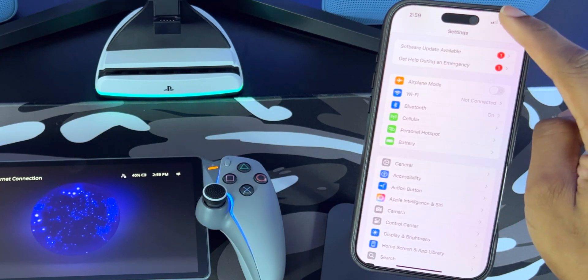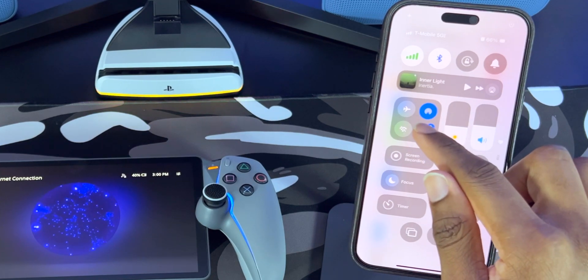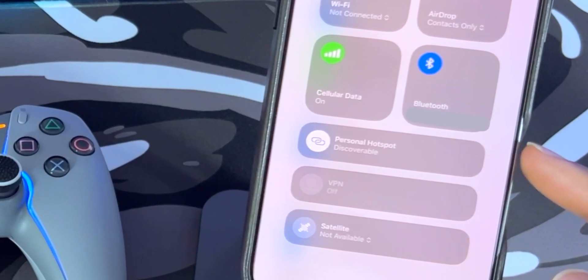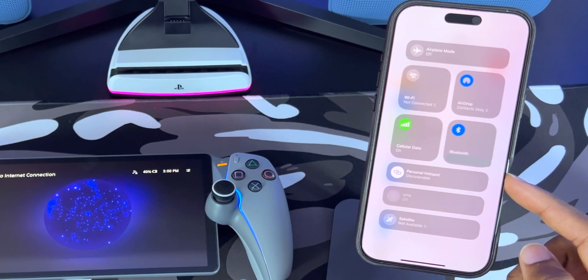Lastly, go into the Control Center by swiping down from the top right corner. Click into the submenu and focus on the Personal Hotspot toggle. It says discoverable right now, but over time this does disable automatically, so we're going to keep an eye on it during the setup process.